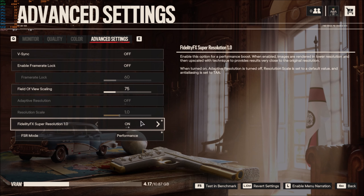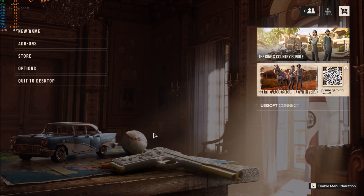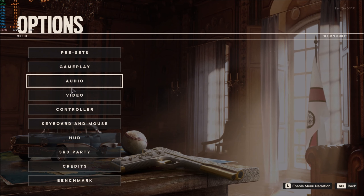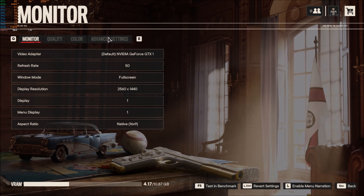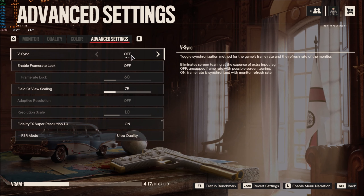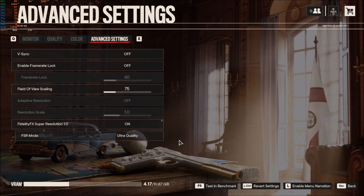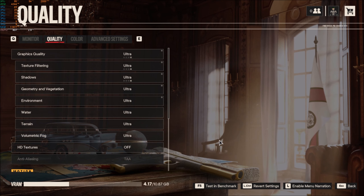We're going to go for ultra quality on Fidelity CAS to put a bit more strain on the card. I just need to make sure everything applies — apparently this game applies settings without needing to be restarted, which is kind of nice for a change. I'm not entirely sure that's exactly how it will work, but we'll see. Let's just do it.